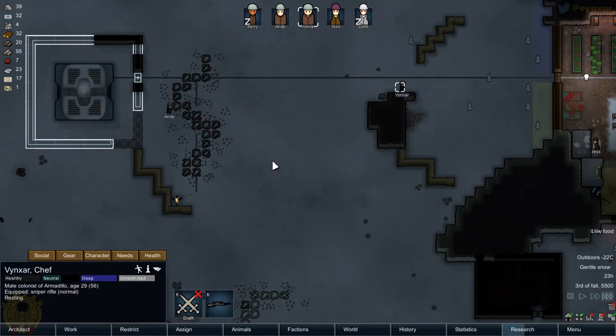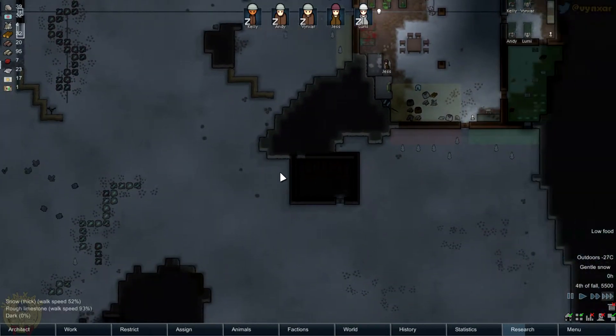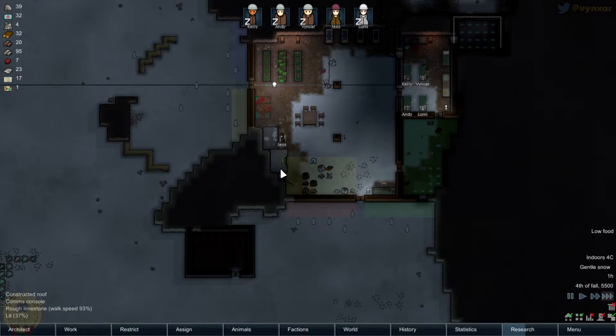There we go, it should be working. There's a bit more to do — okay, now it's working. So I've got a little turret to protect us. It's not that much, but it's better than nothing. We'll need to add a few more.